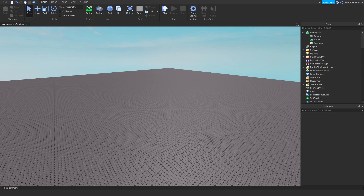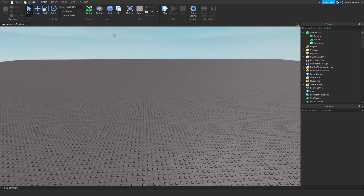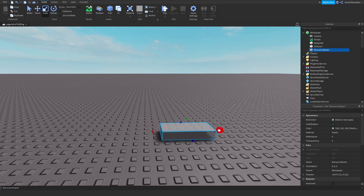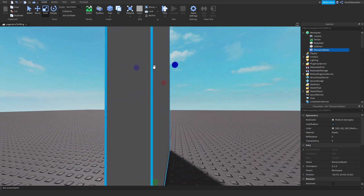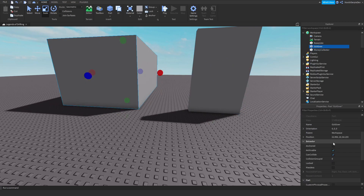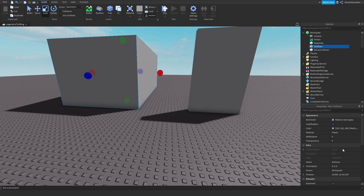Let's start off. What you'll need — all you need — is to make a part and name this one 'GYGiver' and the other one 'MoneyCollector'. Make them the size you want. This is going to be my money collector: anchored on, CanCollide false. Same for the other one — anchored on, CanCollide false — but set its transparency to 0.5.